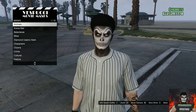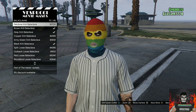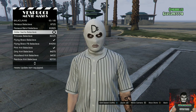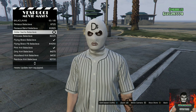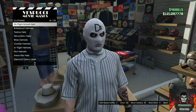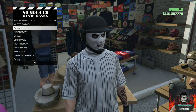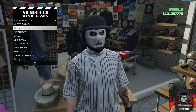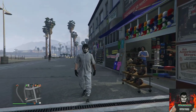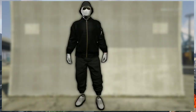Then make your way over to the mask store. Go to the Balenciagas section and purchase the white mask, number 63 out of 85. Then move over to the left side of the mask store, go over to the bulletproof helmets, and purchase the black bulletproof helmet. Now you should have this cool white jogger outfit.